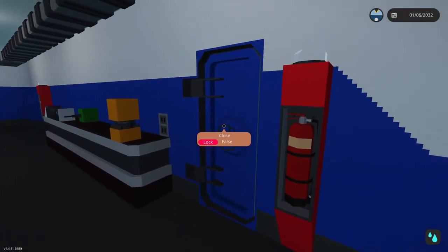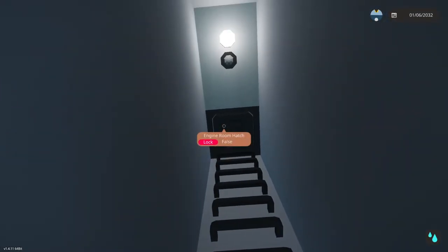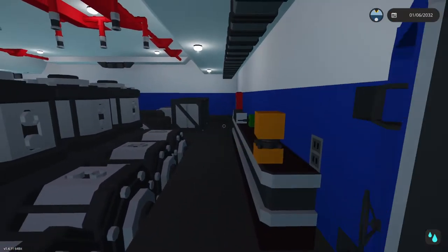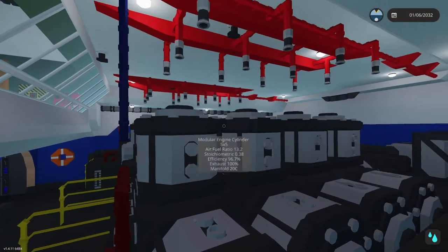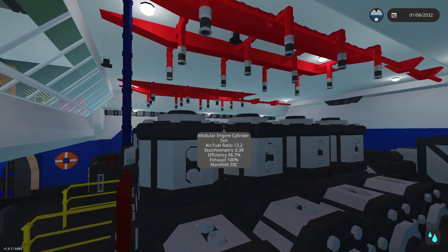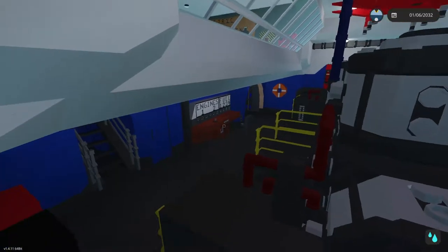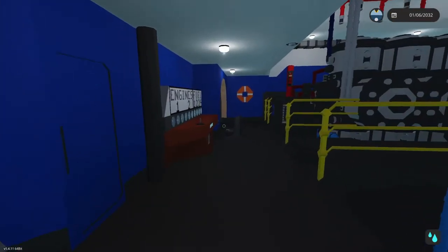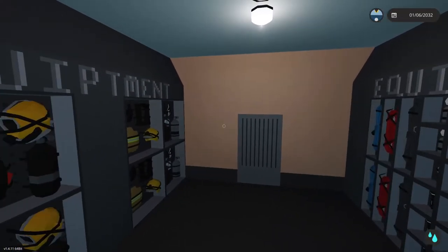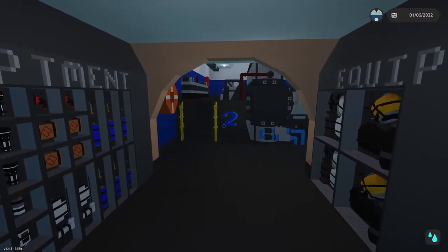We do also have an escape hatch down to the main deck here, so if you ever need to get out of the engine room in a hurry that is there. As you've probably already noticed, all the lights in this boat are controlled by player sensors — another update I never really played with until this boat. It is a little bit annoying if you go into another room and try to look back at the previous one, but it works.